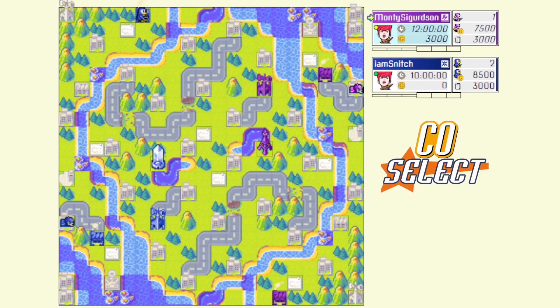Her CO power is Urban Blight — very infamous. It deals three mass damage to all of your opponent's units that are currently stationed on urban terrain, same ruling as her day-to-day. As well as improving her day-to-day bonus from 40% to 80% for the duration of the power, also including the natural 10/10 bonus that you get from using a power at the time. And her super CO power is High Society, which gives her a fired power bonus of 3% for every city that she currently owns.